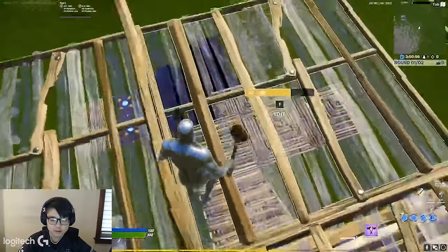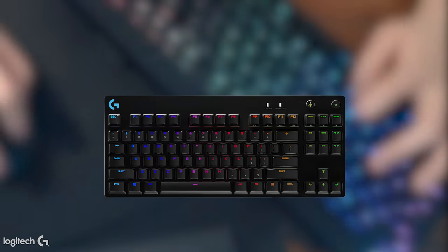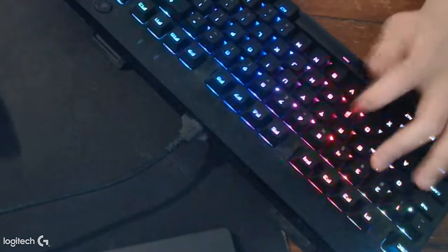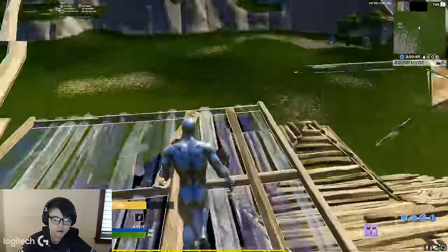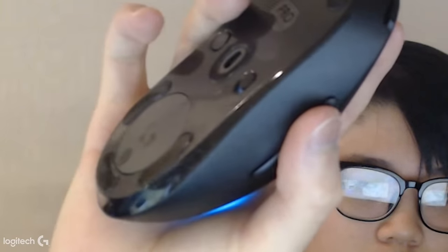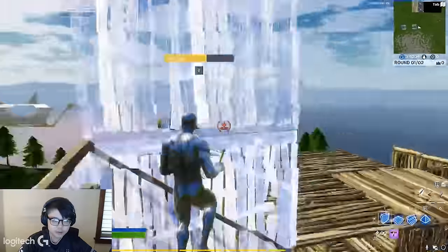It's really convenient for me because my thumb uses all three binds: C is my wall, X is my floor, and V is my stair. For my cone I use mouse button 5, which is the top one on the mouse. It's convenient because this gives me better movement, since none of my building is on my pinky, pointer finger, or ring finger.